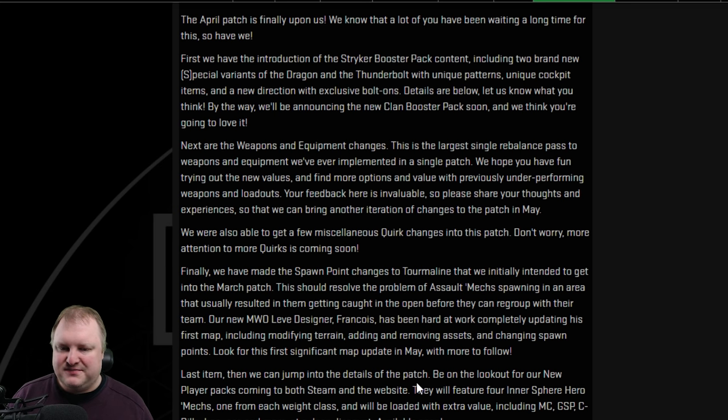There will also be new player packs coming to both Steam and on the website. Keep an eye out for these — they will feature four Inner Sphere hero mechs, one from each weight class, and will be loaded with extra value including MC, GSP, and C-bills at a deep discount. Once I see that, or once you guys see it first, let me know and we'll talk about it.